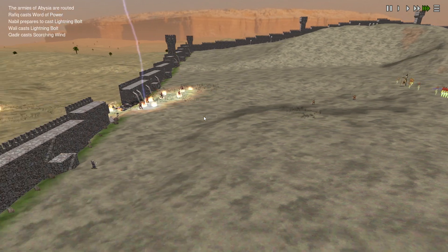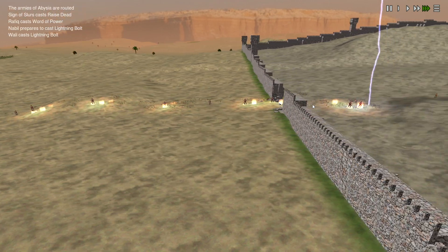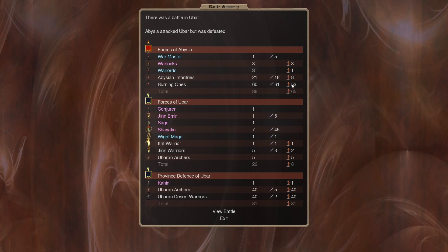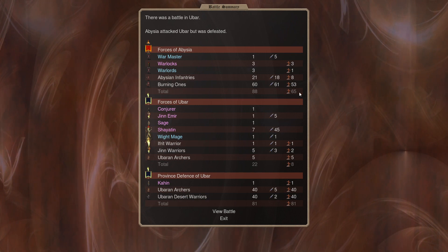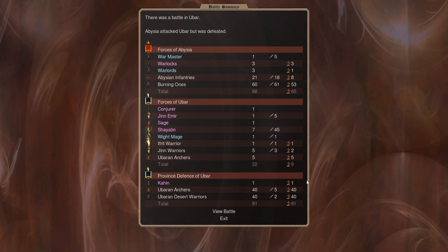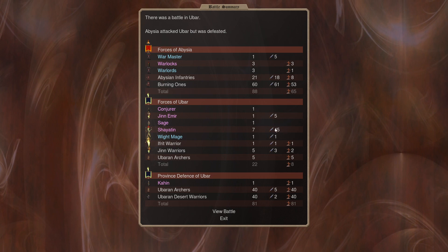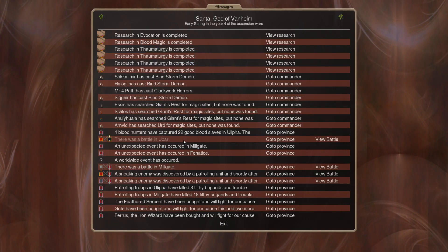My hopes of a sacred-laden ally that also has Berserk to help me kill Helheim are definitely getting dashed here. He loses 53, plus a Warlord and all three Warlocks. Only killed a Free Warrior, two Gen Warriors, and five Archers. Killing the PD doesn't really do anything for you — you need to be killing these mages at the back that are doing all the killing, the 45 from the Shaitan. So that's unfortunate.